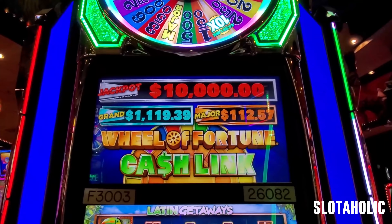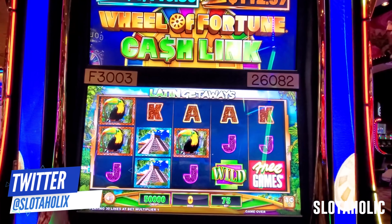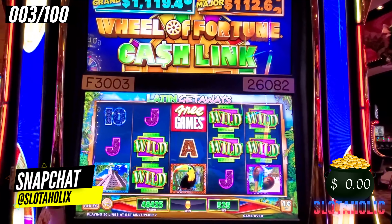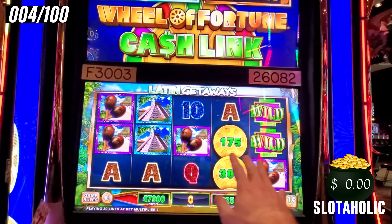Let's do 100 spins into Wheel of Fortune Cash Link. Here's a look at the progressives — we've got the nice big wheel up top. The grand jackpot is $1,119 right now, and the major — the biggest jackpot — is $10,000. The max bet is $5.25. When you bet max, you get all of those arrows, so if you get a cash link feature, you get all the awards that the arrows land on. $500 in, 100 spins at $5.25. Let's see what happens — let's get some big wins.